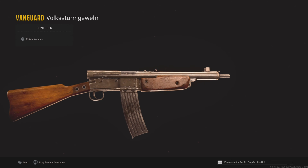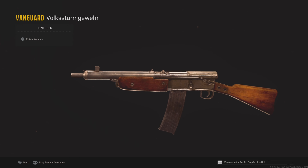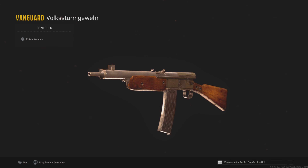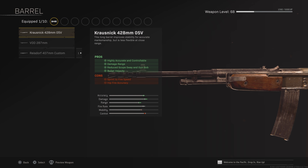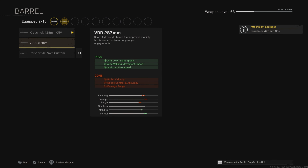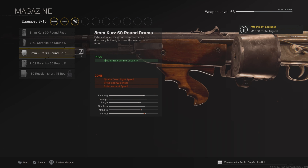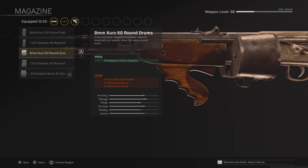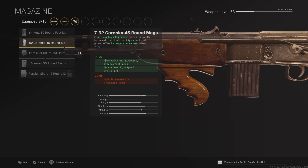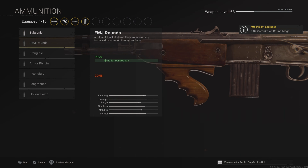The Volkssturmgewehr is next. You're going to want to use this as a sniper support option — close to medium range — with a sniper as your secondary to cover long distance gunfights. For this, we want the recoil booster for fire rate, and this barrel to increase accuracy and range. All the other barrels are kind of pointless, to be fair. Strife angled underbarrel for accuracy, along with the 60-round magazine — or the 45-round magazine, depending on map size. I'm going with the 60-round because I mainly play Rebirth.